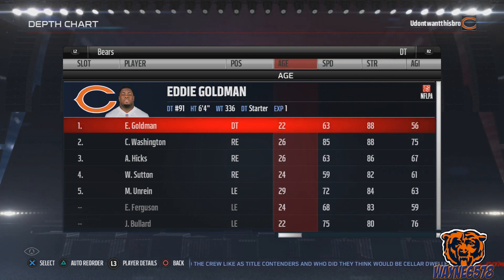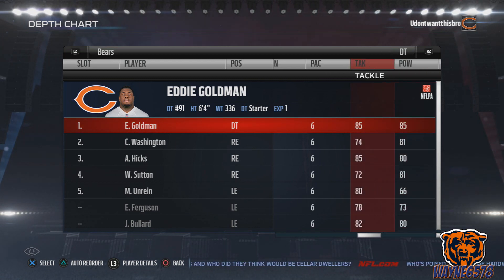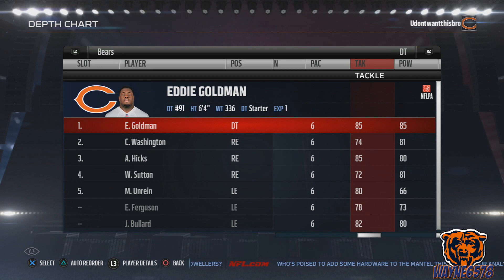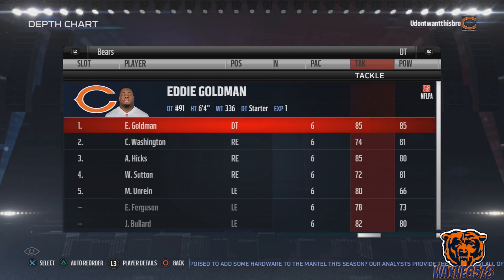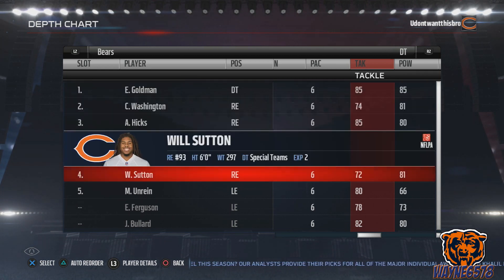That's how I like to set that nose tackle up. Goldman's tackling is 85. Cornelius Washington — I like him because he's stronger. Akeem Hicks also has 85 tackling. Your nose tackle and defensive tackle are going to have decent tackling, but the greater the tackling and the greater the strength, the better. So the depth chart goes: Eddie Goldman at nose tackle, then Cornelius Washington at DT1, Akeem Hicks at DT2, and Will Sutton after that.